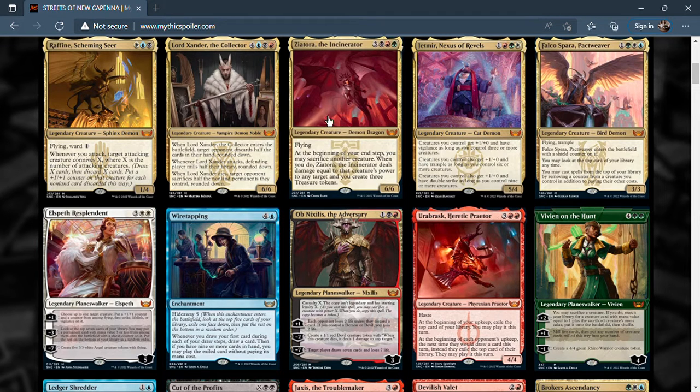Next up we have Ziatora, the Incinerator — six mana in Jund colors, a 6/6 flying dragon. At the beginning of your end step, you may sacrifice another creature. When you do, Ziatora deals damage equal to that creature's power to any target and you create three treasure tokens. Sacrificing a creature just to get three treasure tokens is great, and being able to hit any target is excellent. This card is going to be seen a lot in Jund colors — up there with Lord Windgrace and other sacrifice decks like Korvold.